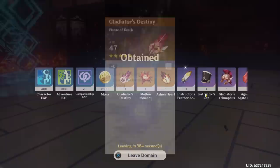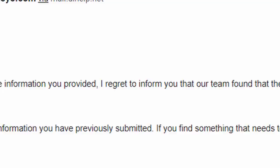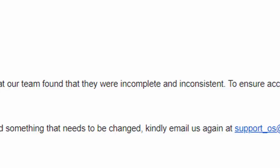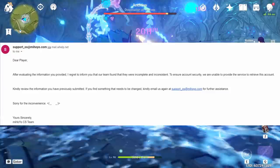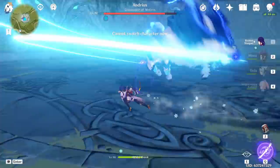A few days later — just about an hour ago — I got an email back saying: 'After evaluating the information you provided, I regret to inform you that our team found it to be incomplete and inconsistent. To ensure account security, we are unable to provide the service to retrieve this account. Kindly review the information previously submitted and email us again if something needs to be changed.' Emailing them again does absolutely nothing because they will not respond, and there's no information that is actually incorrect.